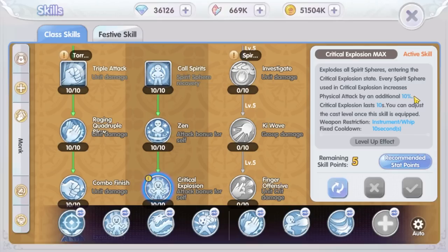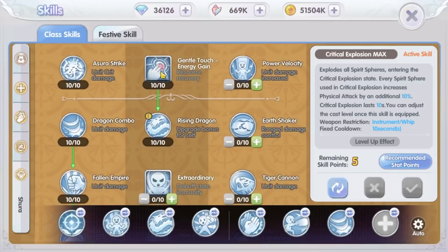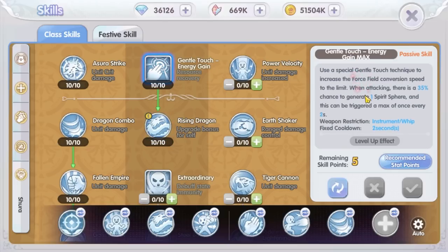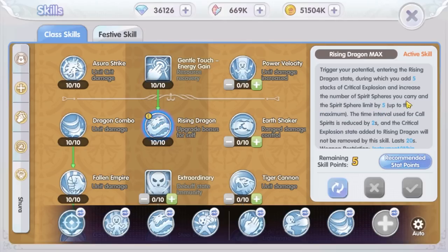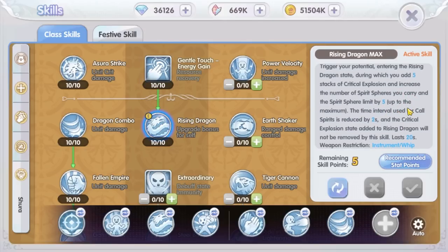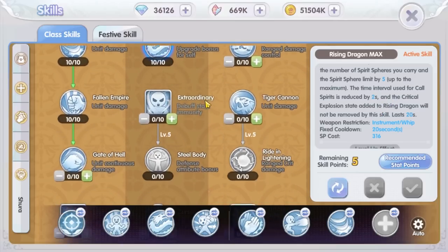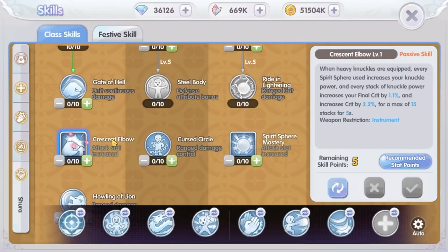The Critical Explosion skill consumes all Spirit Spheres — each one consumed increases your physical damage. Next we need Gentle Touch Energy Gain and the Rising Dragon skill. Gentle Touch Energy Gain has a 35% chance to generate one Spirit Sphere whenever you are attacking. The Rising Dragon skill adds another five Spirit Spheres, so now you can have ten Spirit Spheres total. This skill also lowers the Spirit Sphere generation time interval, so now a sphere is generated every two seconds instead of four.